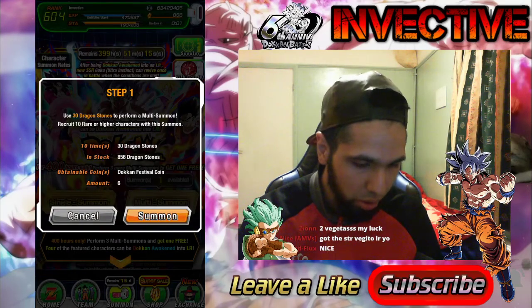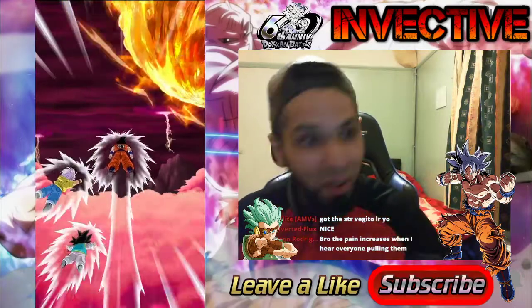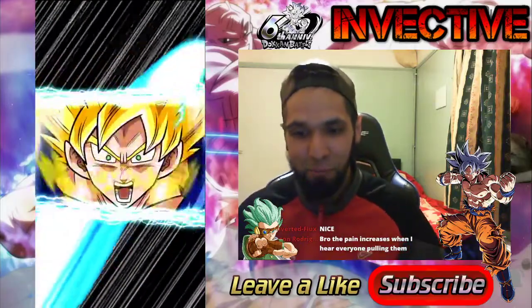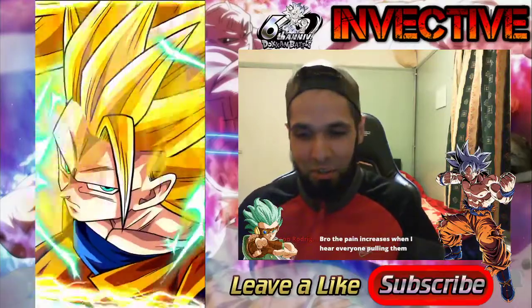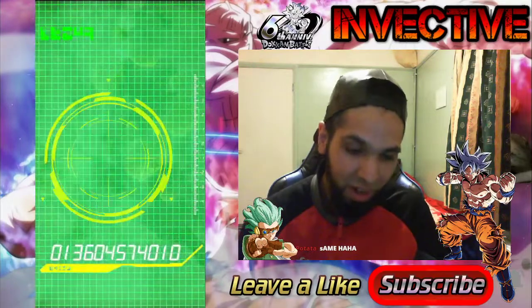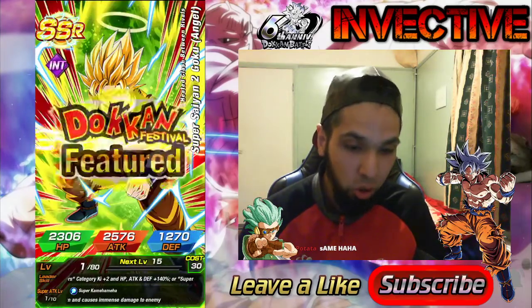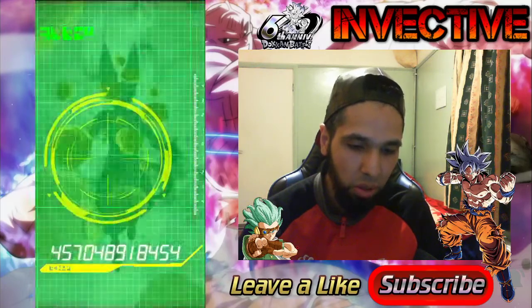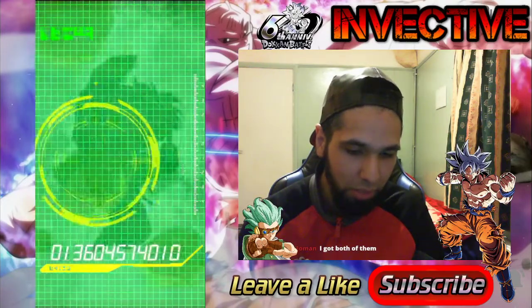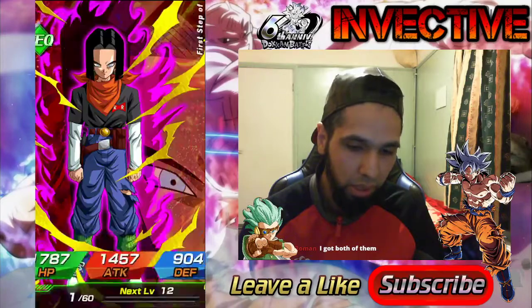Let's jump into the first multi-summon - 30 dragon stones, let's go! We'll do a full rotation. You get six coins on this one. First summon guys: we got Goten and Trunks rainbow release, so that could be a featured unit. Super Saiyan 1, Super Saiyan 2, Super Saiyan 3 - amazing! We've been waiting for a minute for this. Super Saiyan 2 Goku Angel, absolutely amazing - Dokkan festival featured! And we got Beerus as well on the first multi!